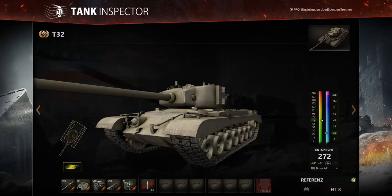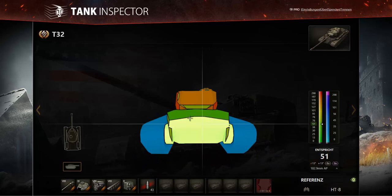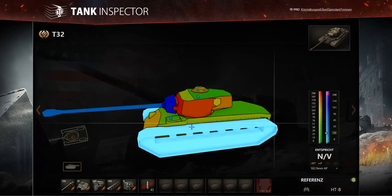The lesson here is: if you're firing at a T32 that's angling, never aim near the tracks — always aim above the tracks at the exposed upper hull. At the rear of the hull it's only 51mm, so that's no obstacle for any shells.